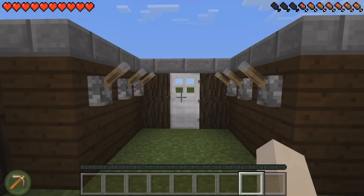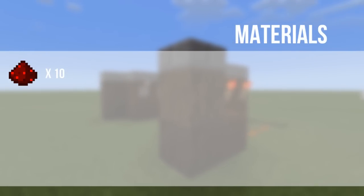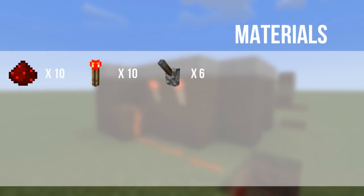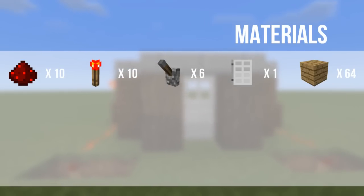So I'm going to teach you how to build this now. The materials you're going to need for this contraption is 10 redstone dust, 10 redstone torches, 6 levers, 1 iron door and 64 blocks of your choice.